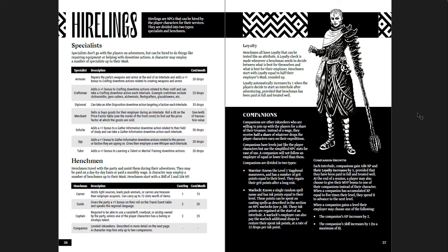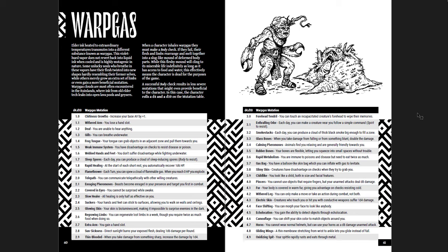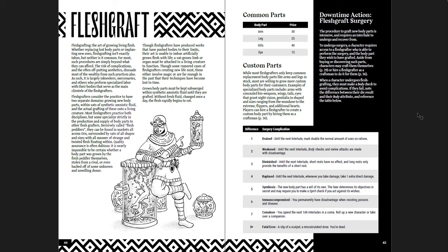Then there are rules for hirelings — specialists, henchmen, and companions — additional rules for NPC warlocks (spellcasters and how they work), hunting and foraging, hazard rules, an extra combat action, and how to repair items. This book adds a bunch of extra stuff, just like the first one. Warp gas and how it mutates you — roll a D4 and a D10 for results like glowing skin, face shifting, rapid metabolism, sleep spores, smoke stacks. Then drugs: duration of each drug, the hangover, the tolerance you can develop, the price in drops per dose. And flesh grafts — if you want to add on extra stuff to yourself, growing living flesh, adding extra body parts, and the surgery complication.